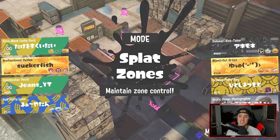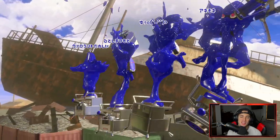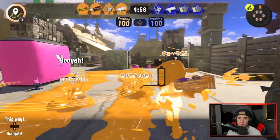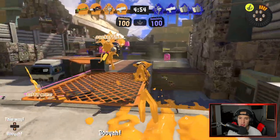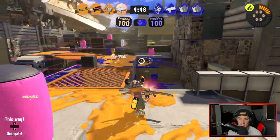First match coming at you guys — we are on Mincemeat Metalworks. That's a little tongue twister. We are actually doing a nice little Splat Zone rank mode. I really do like this map for charged weapons, and we have two charged weapons on our team, which is pretty good. But the one charged weapon the other guys are using, the Bamboozler, its range is kind of eh. So I like where I'm sitting — I'm going to be perched up here. They also have a bow and arrow, which I do not like.